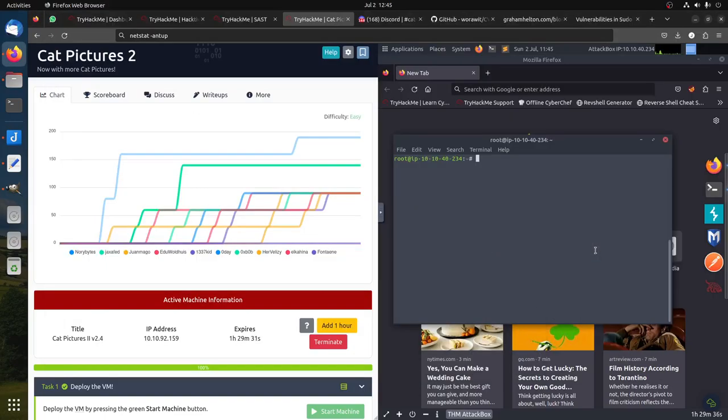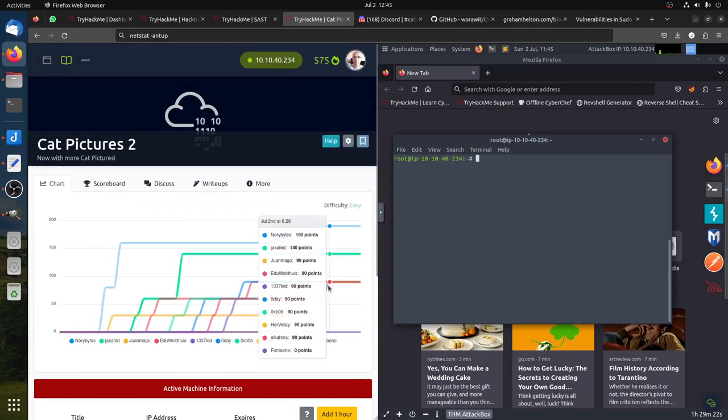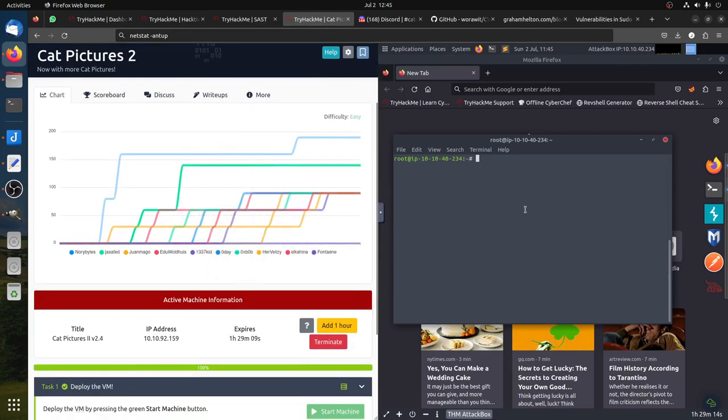Hi, good afternoon everybody. This is a walkthrough for the TryHackMe room 'Catpictures 2'. As always, TryHackMe labels it easy, but they're not easy — they keep saying that. This last couple of months they're just trying to trick people; the rooms are becoming harder. In any case, let's try RustScan. I'm really starting to not like TryHackMe, to be honest with you.